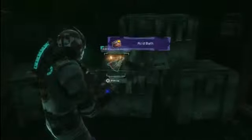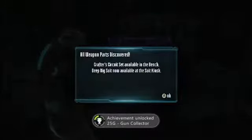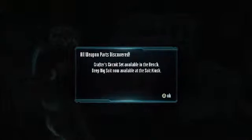We are getting to the nitty gritty here. As soon as you start Chapter 18, to the hard right are your last two weapon parts, and that's going to get you your achievement. By the time you get to chapters 15 and 16, you've already unlocked a few of the circuit sets and your weapons are pretty geared up, so a lot of the stuff that comes at you at this point isn't too helpful.